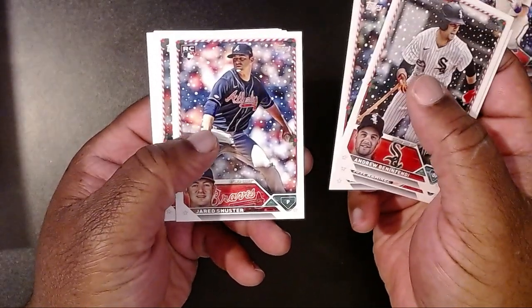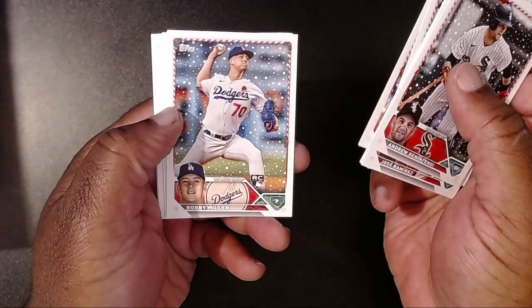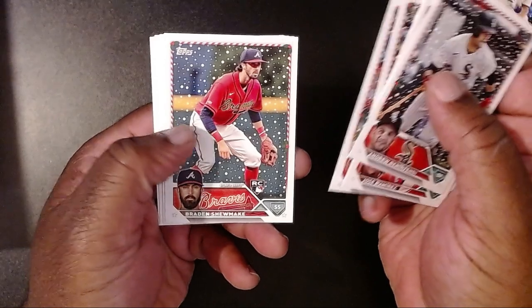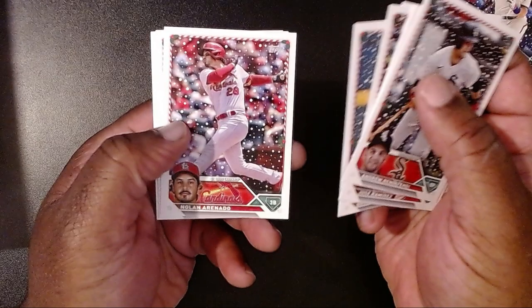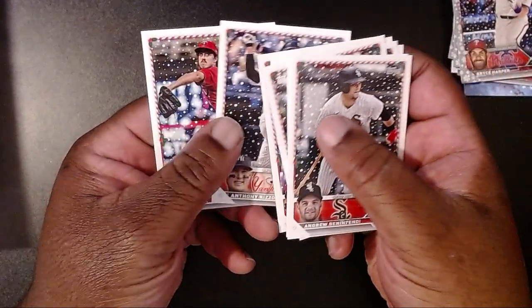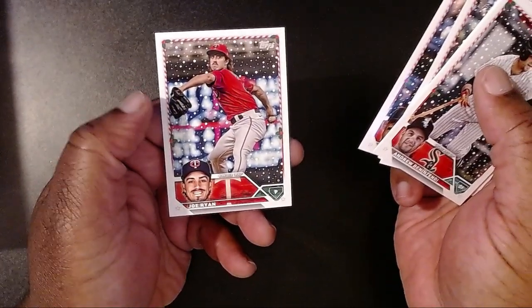Last pack, hopefully we'll get something really special. We have Andrew Benintendi, Jose Ramirez, Michael Brosseau, Michael Toglia, Jared Shuster with the Braves, Bobby Miller, Brayden Shewmake with the Braves, Nolan Arenado, Anthony Rizzo, and then our last card is Joe Ryan.